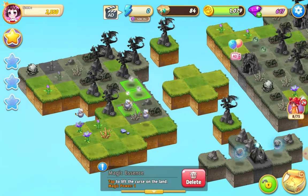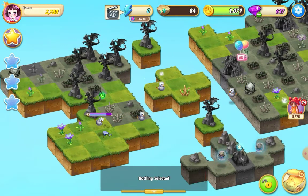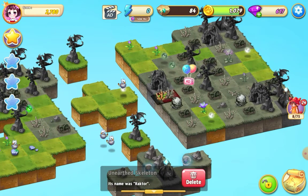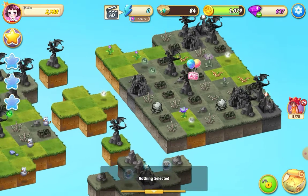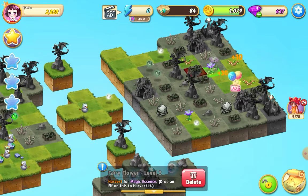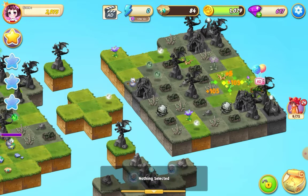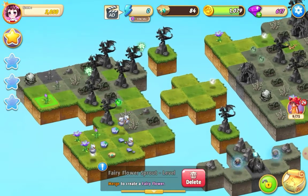Okay, that's an orb. I'm going to take that over and merge there and heal a bit of land. I can't see what's behind that statue — it might reach up there, no it's just over there. I'm going to do a three-merge with these fairy flower sprouts, move that out of the way for any combo merges, and take this down here and do a merge there.